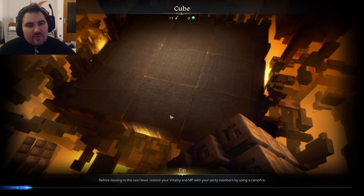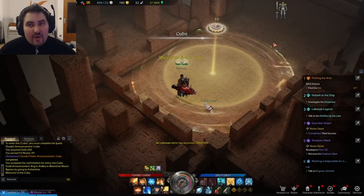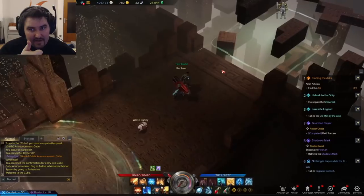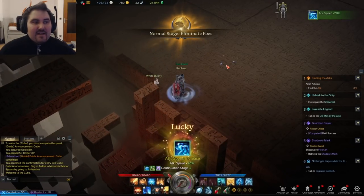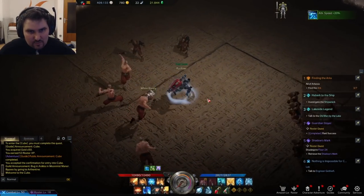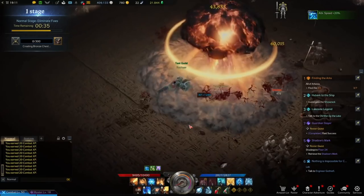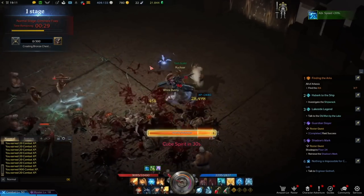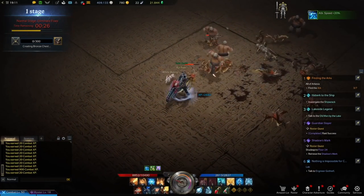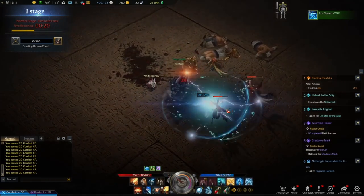When you are in the cube, you have to go through multiple arenas and you have one life. When you die, it's over — you get kicked out of the cube and have to find a new entrance ticket to get back in. You have to fight through 10 stages in total. The interface shows a timer to clear each arena, and when you have cleared the arena, you unlock a treasure box. The more stages you clear, the more valuable the treasure box becomes.